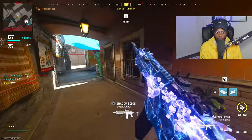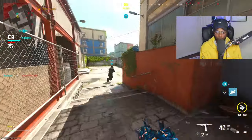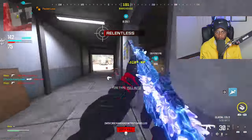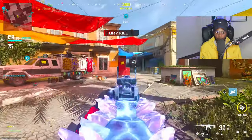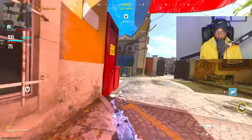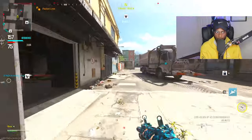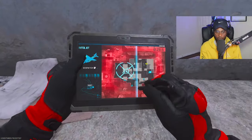EMP detonated — enemy systems are fried, move on to their position. Got a flank going. Advanced UAV disengaging. UAV online. Friendly mosquito deployed. You're going to shoot him, teammate? I don't care — I'm going to steal that kill just because I need to get my nuke. I feel like such a scumbag for that, but I need my nuke.